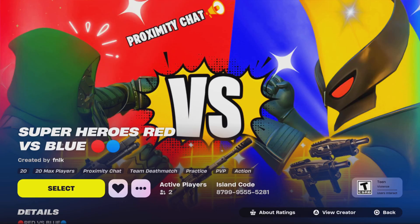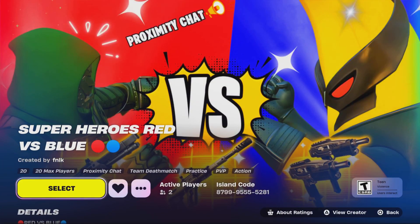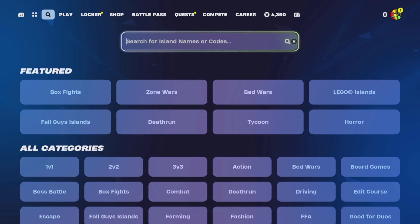We've launched our first Fortnite created map called Superheroes Red Versus Blue, featuring the most recent Chapter 5 Season 4 loophole. The code is 8799-9555-5281. Don't forget to heart and like the map. We'll be gifting subscribers — whoever gets the most eliminations at the end of the month gets to pick a gift of their choice. Show proof by joining my Discord server in the description and posting under the creative map channel.